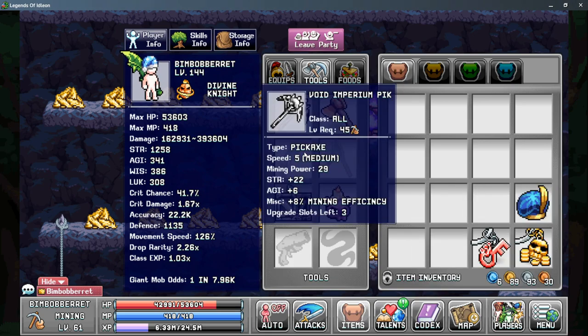The next thing on the list would be our tools, and we're taking a look at our pickaxe here. We want to make the strongest pickaxe we can, as mining power is one of the most important stats we can get that gives us more mining efficiency. Starting with the Platinum level tools or above, you'll also get a Miscellaneous stat for an increase to your total mining efficiency.